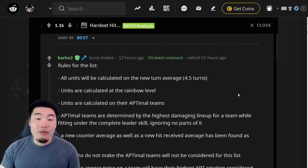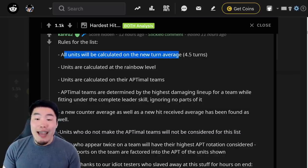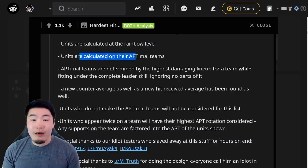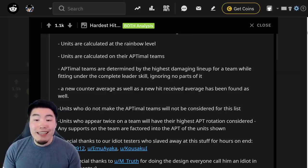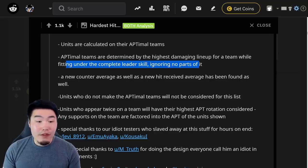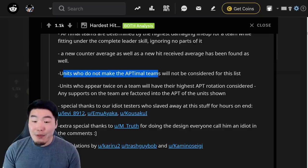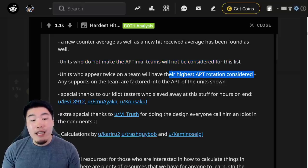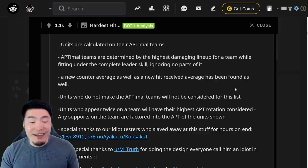One other thing we got to do before we get to the list is go over a few rules. All units will be calculated on the new turn average of 4.5 turns from start of battle. Units are calculated at the rainbow level, on their optimal teams, or the teams that provide the highest attack per turn output. Optimal teams are determined by the highest damaging lineup fitting under the complete leader skill, ignoring no parts of it. A new counter average and hit received average has also been found. Units who do not make the optimal team will not be considered, and units appearing twice on a team will have their highest attack per turn rotation considered. Support units on the team are factored into the attack per turn of the units shown.